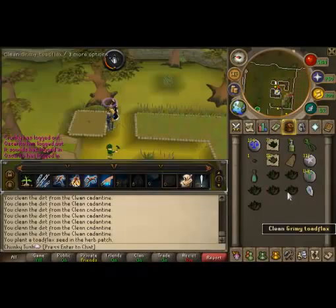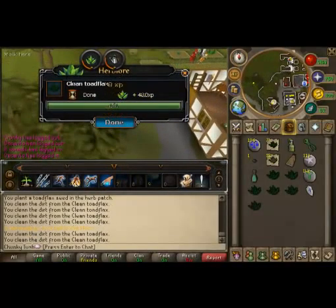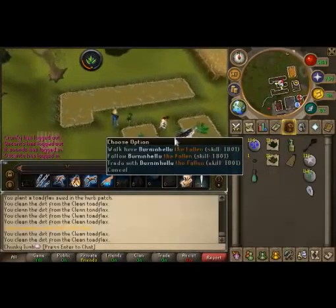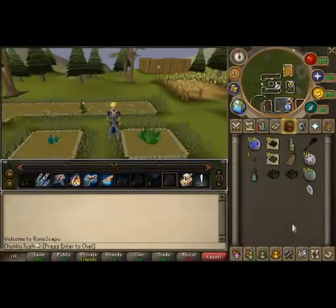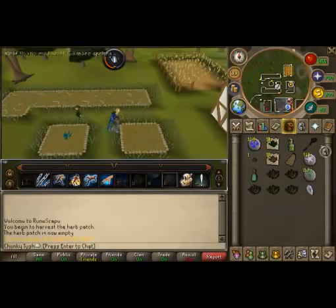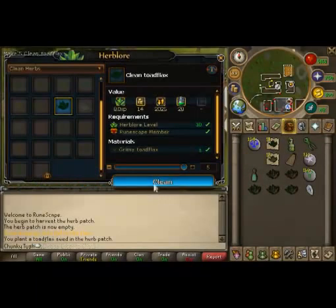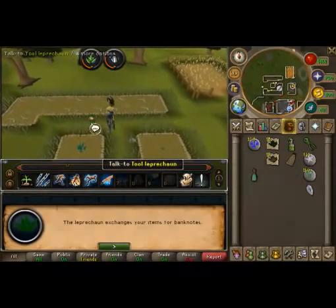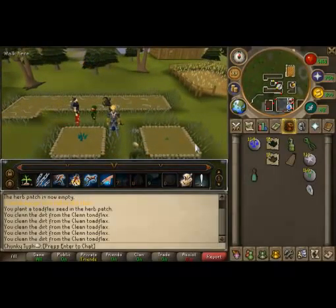Use your Camelot or Catherby Teleport and you'll teleport right next to the bank. Quickly clean the herbs to save inventory space. None of mine died this run so I won't be losing any profit except for the runes I used. After a brief client shutdown, we're at the last patch — Catherby. Fertilize the soil, plant the seed, clean the herbs, and give them to the Leprechaun for a finished farm run. You can do one farm run every 70 minutes, as every herb takes 70 minutes to grow regardless of type, with a 1 in 8 chance of one dying.